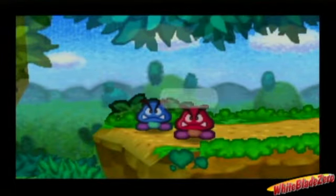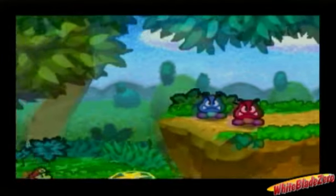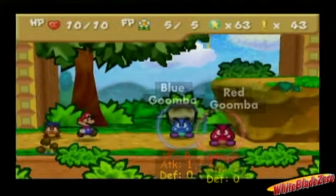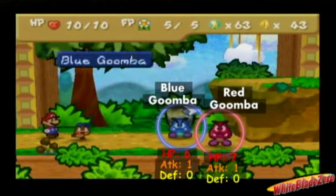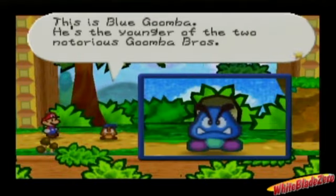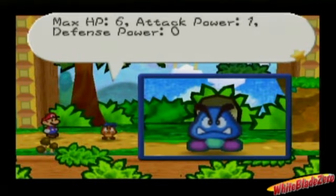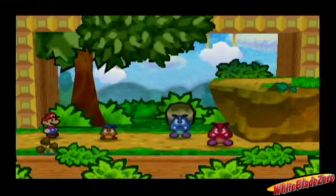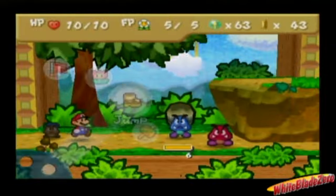Somewhat new — the Goomba Brothers: Red Goomba and Blue Goomba. Yeah, originality for the loss. Blue Goomba has 6 HP, 1 attack power, 0 defense. Red Goomba has 7 HP, 1 attack, 0 defense. Basically these guys are just longer lasting Goombas, I suppose.